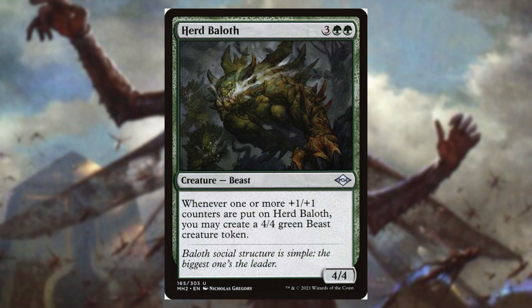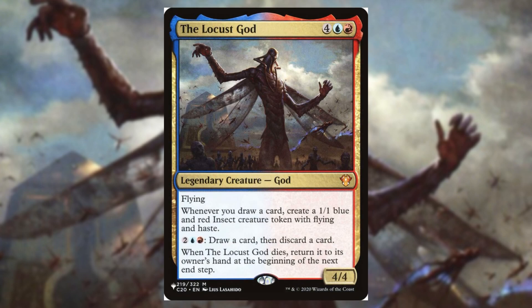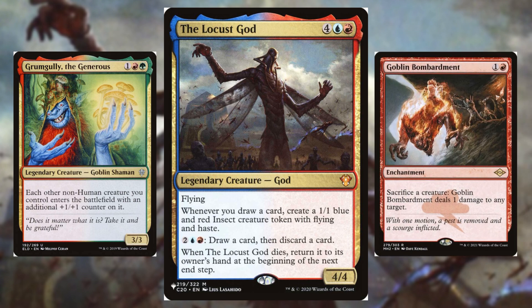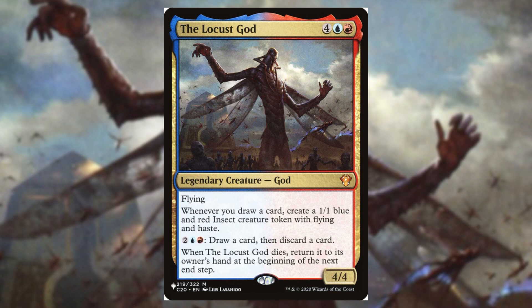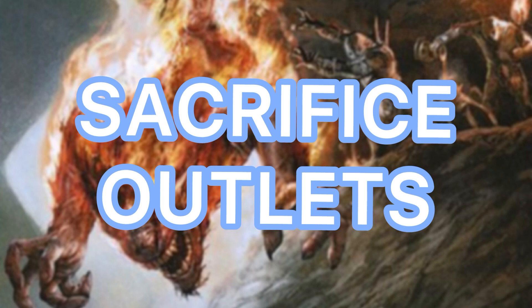Herd Balath is really solid and goes infinite with Ivy Lane Denizen. Dragon Broodmother is an all-star — she creates a lot of tokens, those tokens enter with +1/+1 counters, and they can sacrifice other creatures with counters to draw cards, then get bigger because of it. She's honestly one of the best cards in the deck. The Locust God is another all-star: whenever a creature dies, we draw a card and create an insect token. If those insect tokens enter with +1/+1 counters and we have a sacrifice outlet, the Locust God goes infinite, drawing our entire deck. It takes some setup, but once you pull it off it feels amazing. Chasm Skulker also has potential to end the game — sacrifice him when he's big enough, get a ton of tokens with +1/+1 counters, and the blue player will be in trouble.